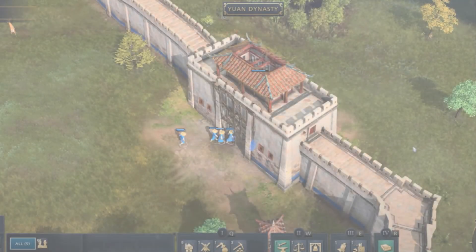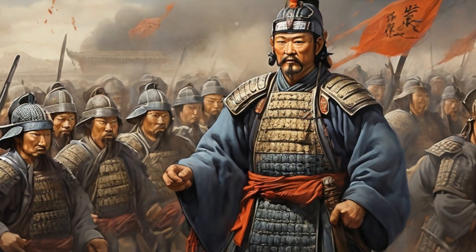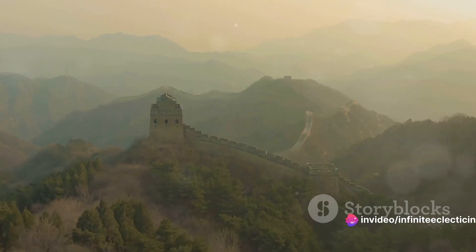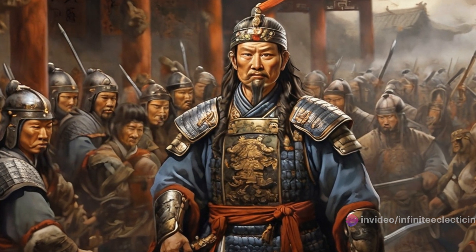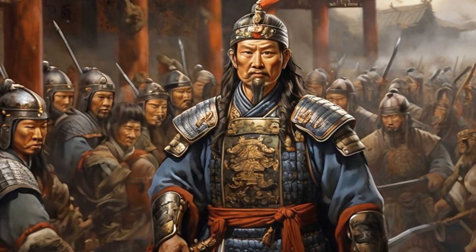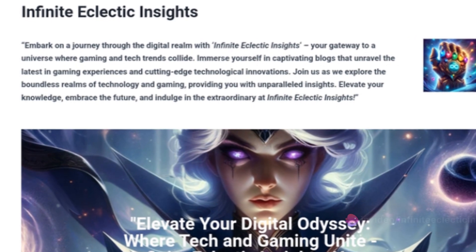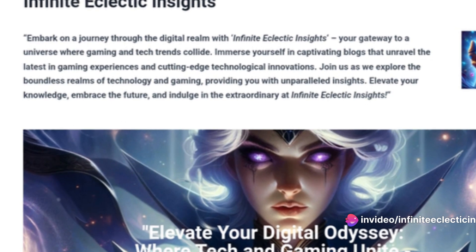To summarize, mastering the Chinese civilization in Age of Empires IV involves building a strong early game foundation, understanding the dynamics of dynasties and imperial officials, crafting a balanced late-game army, and continuously learning and adapting your strategies. It's a journey of strategic planning, quick decision-making, and above all, understanding the unique mechanics that make the Chinese civilization truly stand out.